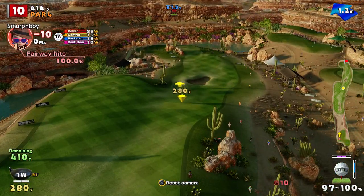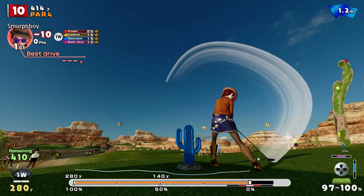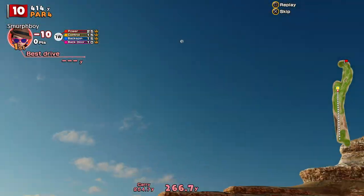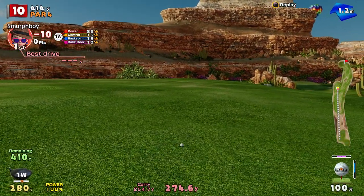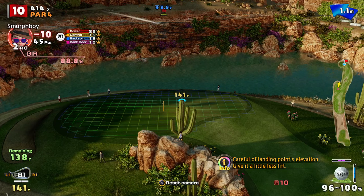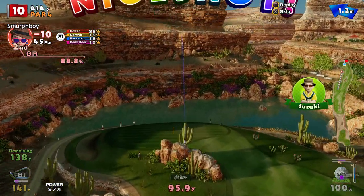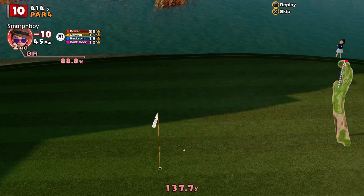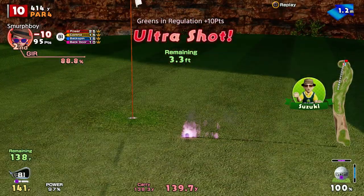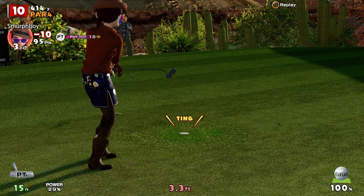That's a ten. Favourite strategy here is just to play it up here, give myself a good second shot. One forty left — it's right behind that rock. We might go backspin here, and we've got the ultra. We've got too much on that I think — no, that's alright. Pitch it pin high and it'll come back. That's pretty much where you'd want it. Birdie — eleven under.